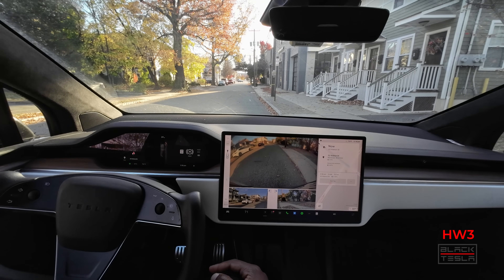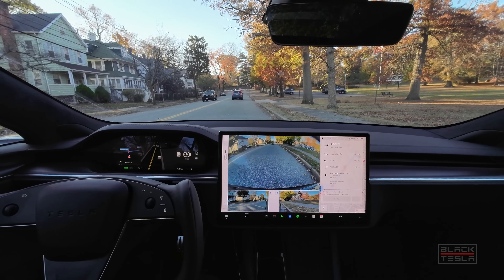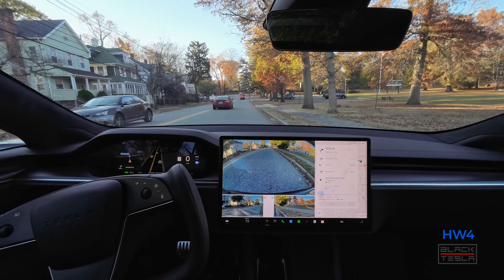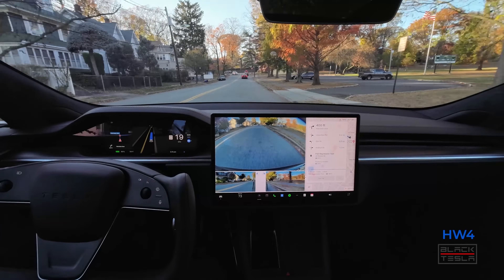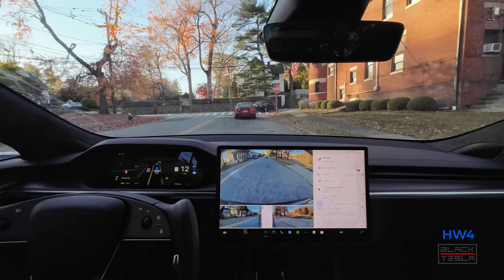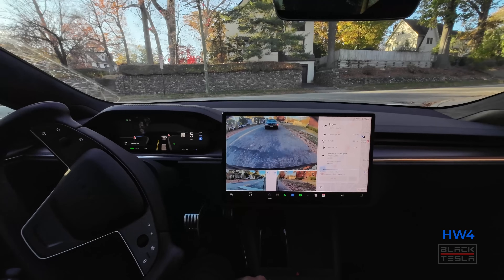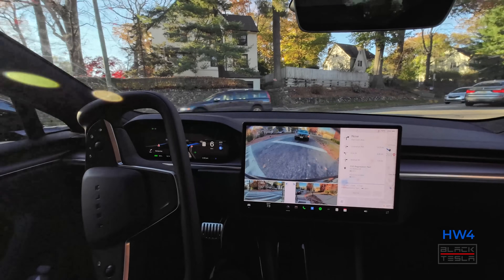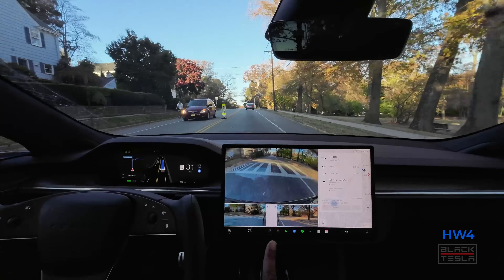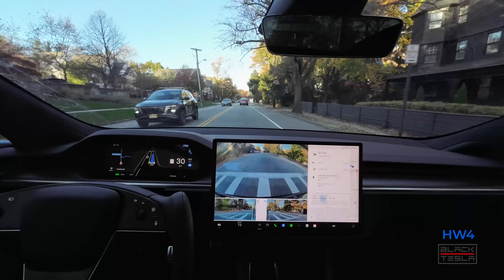Hardware 4 car now, same version 12.5.4.2, going to take it on the same regression test path to see how it compares. Starting from the shoulder — same issue with the accelerator press to engage, consistent between both sets of hardware. Coming up to our first turn. Stop, all clear, good — same sun glare, car coming, slows down nicely and proceeds. Hit the little pothole — hit or miss sometimes. It took it better in Hardware 3 on that one because it actually missed it — took a wider turn versus a closer turn.